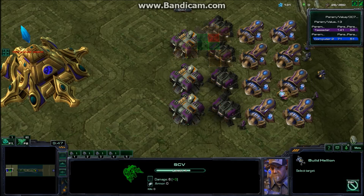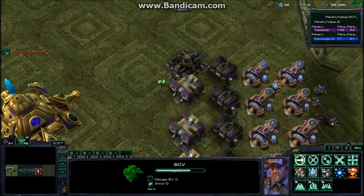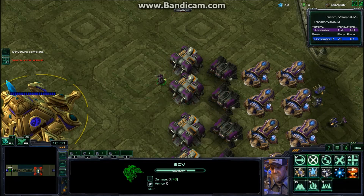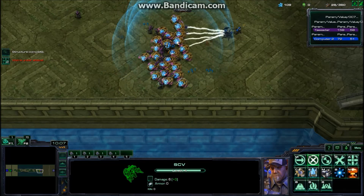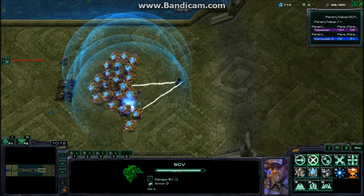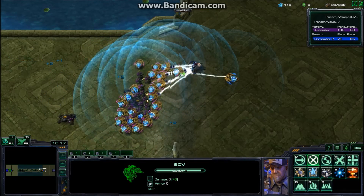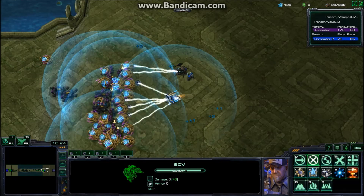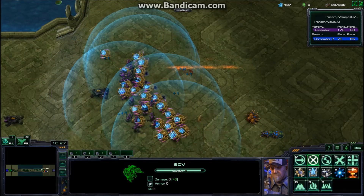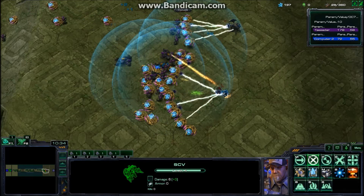I noticed in the first game that medics can actually heal zealots — the SCVs can't repair things but the medics will heal the zealots. So you just buff up the zealots, get a squad of zealots followed by a squad of medics. Because in the first game the zealots were overpowered — they had 80 shield, 100 health, and they did 16 damage.